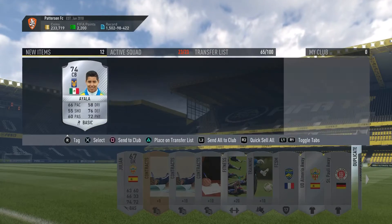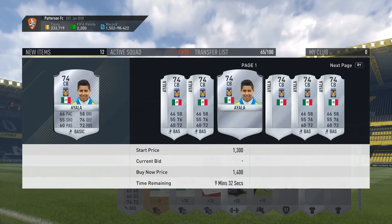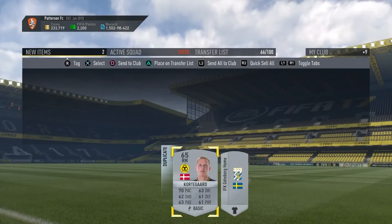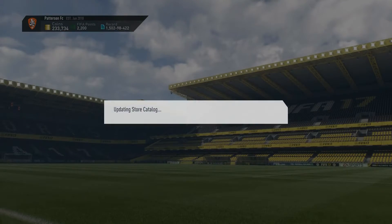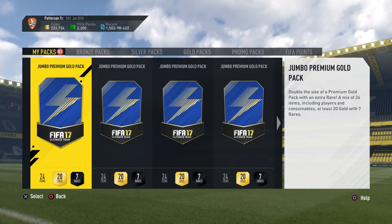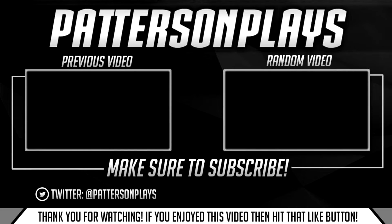Let's open the silver pack now and see if we get anything - probably not, but let's see. Ayala, he plays for Valencia and goes for about 1k, which is a decent card. I'll just sell him - I'm trying not to keep every card in my club. Putting him on the transfer market. That's going to be the end of the video, I've been Paterson, thank you for watching, I'll see you next time. Goodbye.